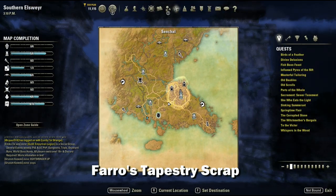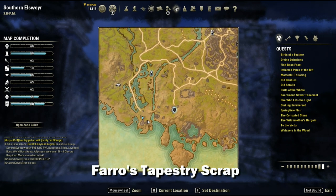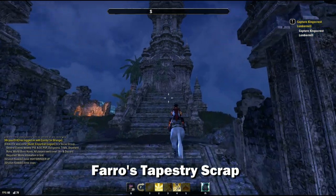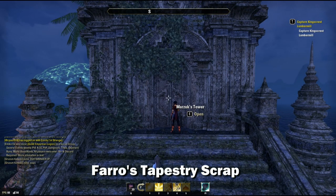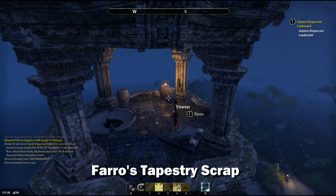Not too far away from the Moonlit Cove, you're going to find this area right here. We're going into a tower to find the Pharaoh's tapestry piece, and you will find it located right here.